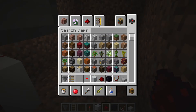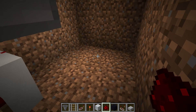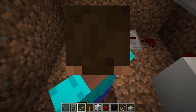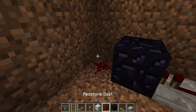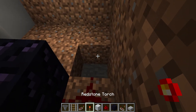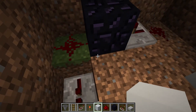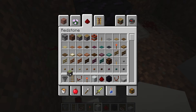Then grab a redstone repeater like this so it gets cancelled. Then you need obsidian — place it like that — and redstone like this, going down. Then your block of choice — for me it's white concrete. Dig these two blocks out, then you need a sticky piston.